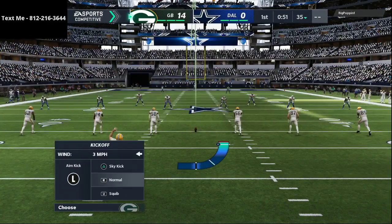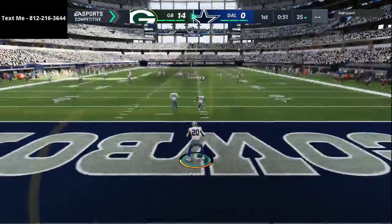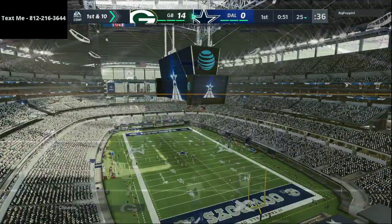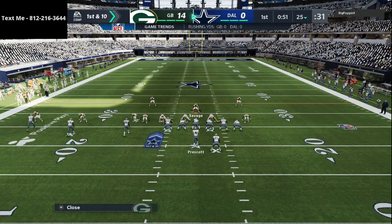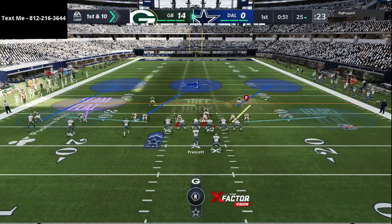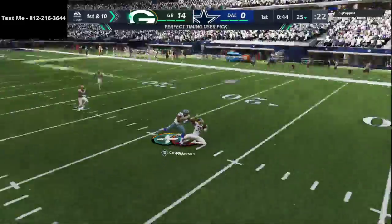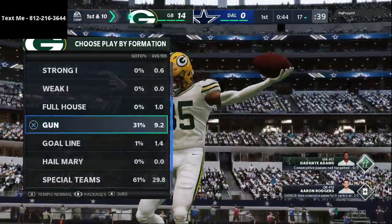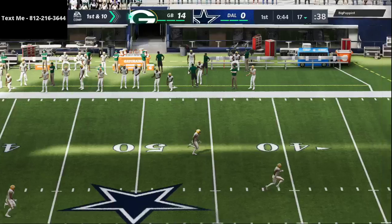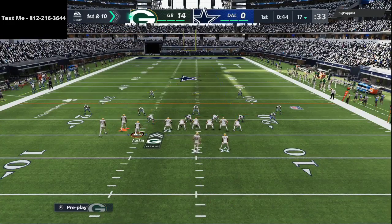Seth was talking to me about my defense and said I should really consider man aligning it. A lot of pro players are playing a lot of man coverage, and I do recognize that man coverage is super hard to beat, so I've started using a little more. What I've actually been doing is something my friend Hoodie talked about — running your defense man aligned. If he motions somebody, it will automatically fix my defense. Perry Nickerson — in my opinion one of the best and most underrated cornerbacks in Madden 21 — is able to get the pick. Defense is two for two on picks, offense is two for two on touchdowns.